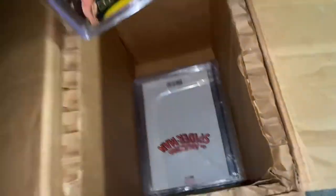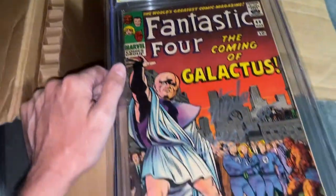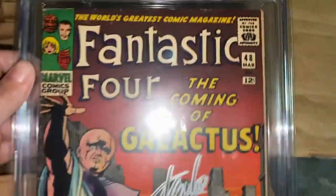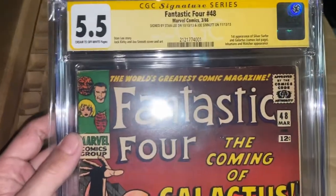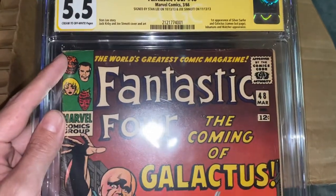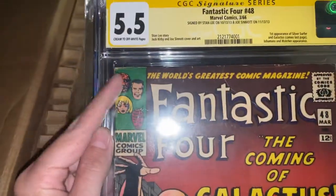Not everything has to be an investment. Fantastic Four 48 — this is one of the big boys. It's always been a key, but with recent news of Galactus being the new main villain and Silver Surfer with Fantastic Four coming, it makes it that much bigger of a key. I actually purchased this during COVID in an auction and got it for a very good price. It's signed by Stan Lee and Jose. It's a 5.5.